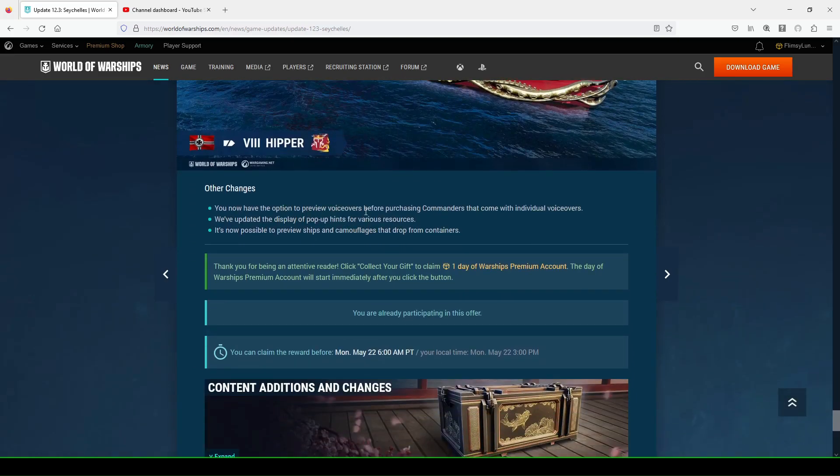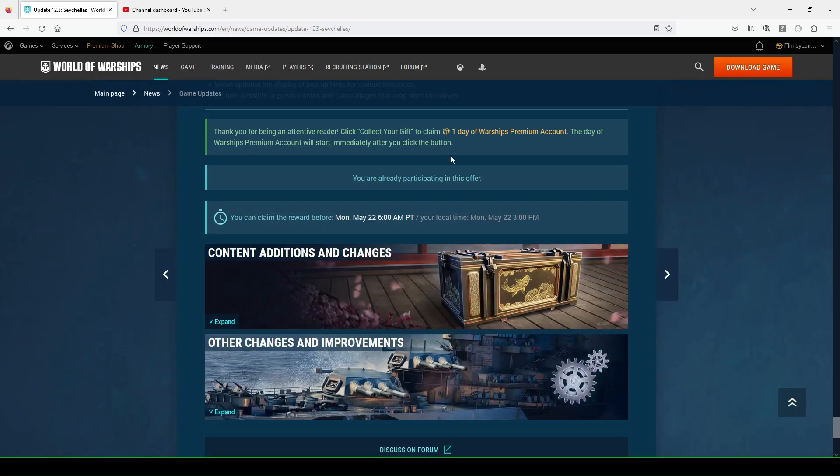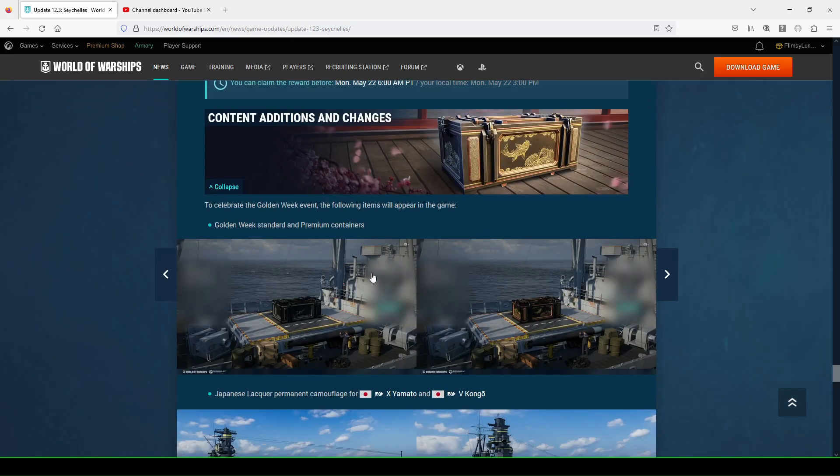Other changes: you now have the option to preview voiceovers before purchasing commanders that come with individual voiceovers. This is great — think of the Kong and Godzilla event where the unique voiceover was just roaring sounds, and people were so mad about that. They've updated the display of pop-up hints for various resources. It's now possible to preview ships and camouflages that drop from containers, which is cool. I've already picked up my free Day of Premium — you can get one day of World of Warships Premium just by reading the update article.